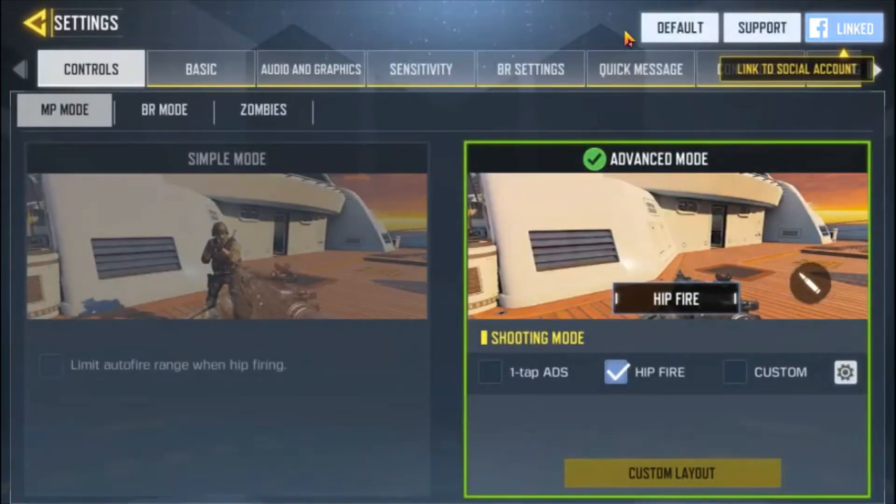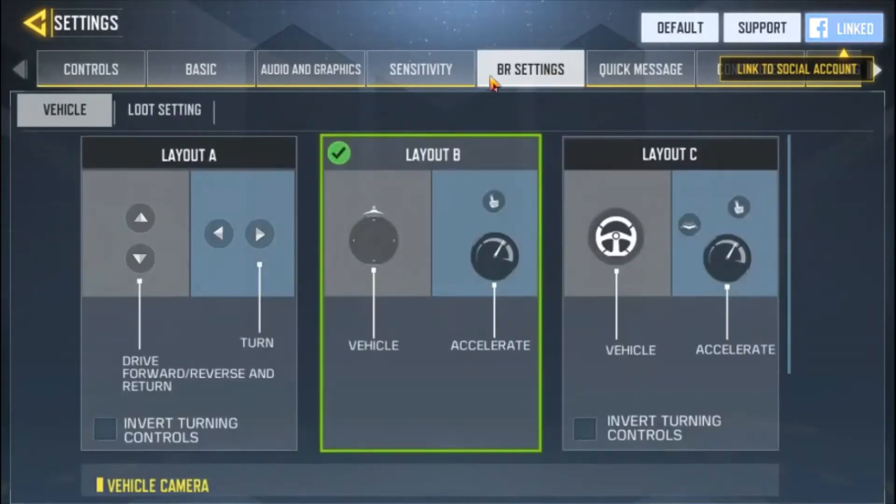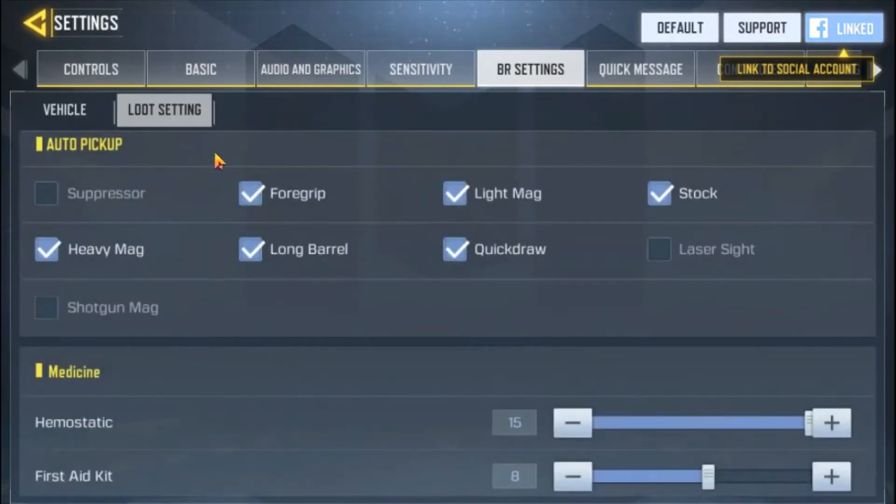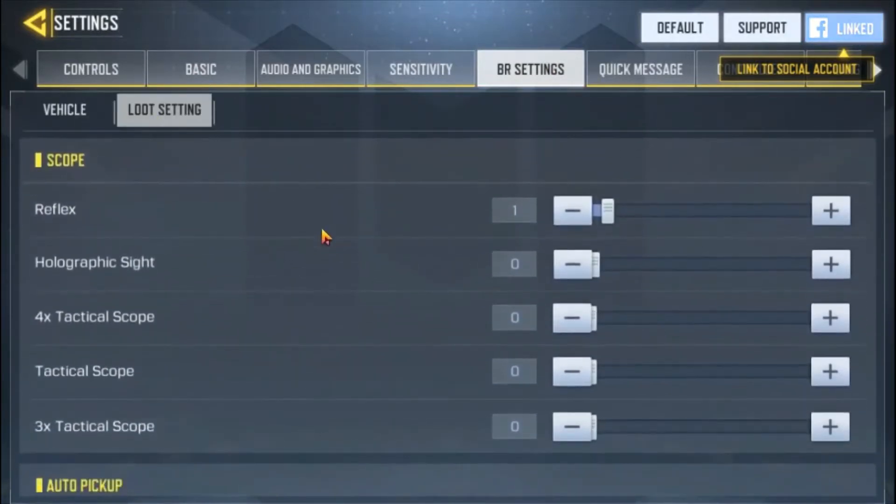First, you have to go to the settings. When you go to the settings, you can see the fifth tab, which is the Battle Royale or BR settings. When you go there, the second tab is the loot settings. When you go into the loot settings, you have several options.